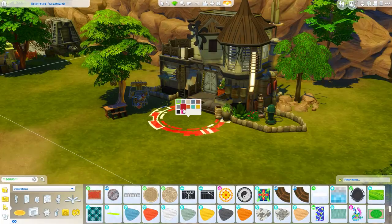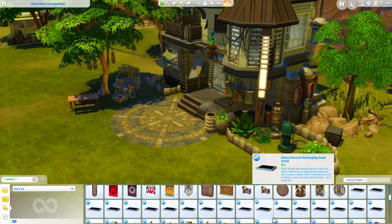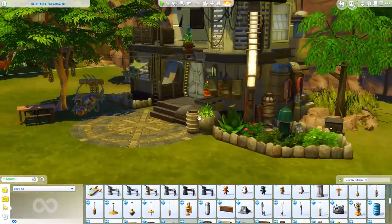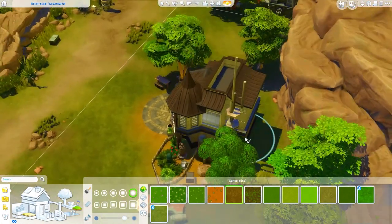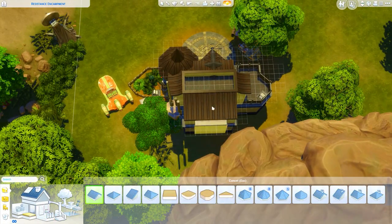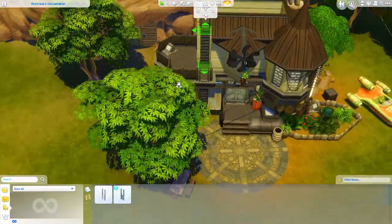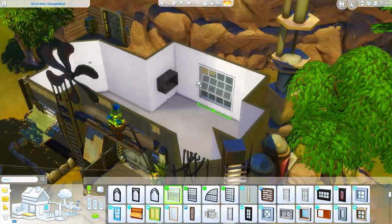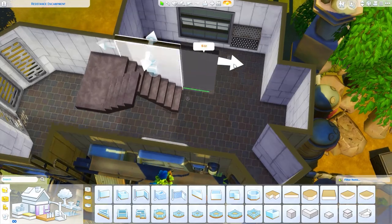There are just a few items I feel like I could use outside of a build like this, but most of them are way too specific. It was very fun to build this, though. One thing I noticed — the fencing that came with this pack is so funny to me because it just looks like a little guy raising his arms up. I think he's adorable and I can't unsee it.